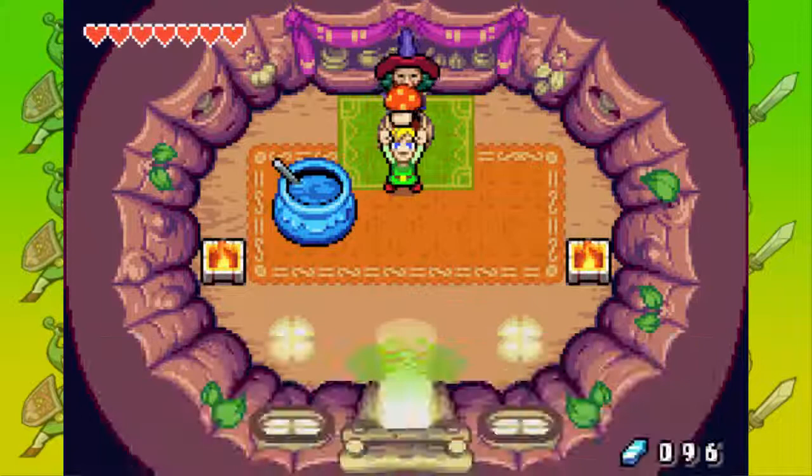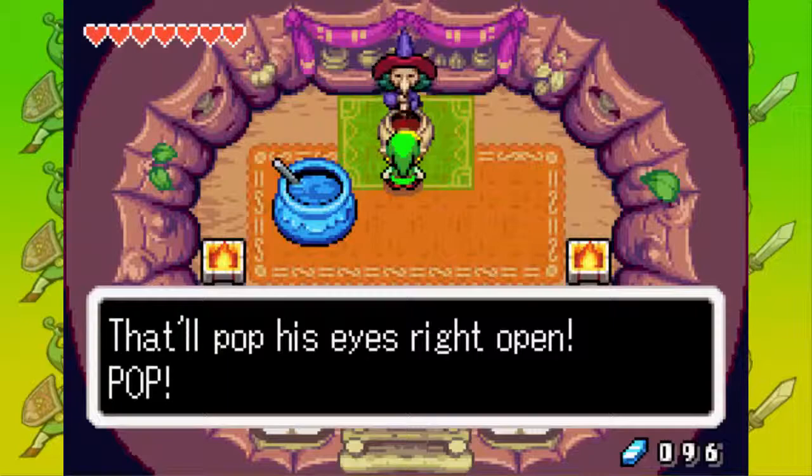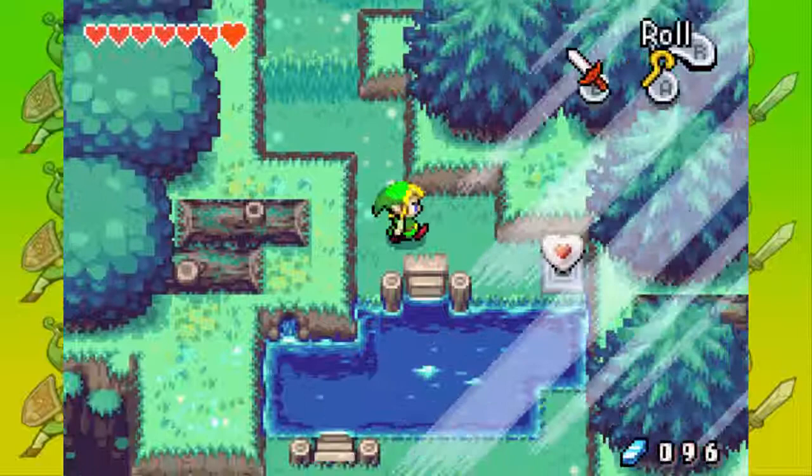Just face the sleepy snoozer and press R — that'll pop his eyes right open. And let's go to the south because there is a piece of heart and I want it. Piece of heart number 10. Yeah, it is — it's number 10.